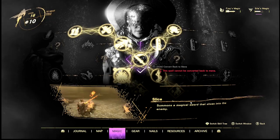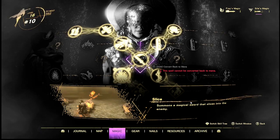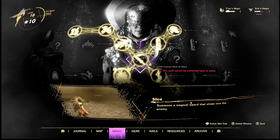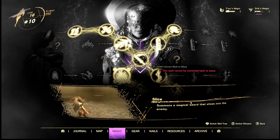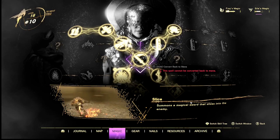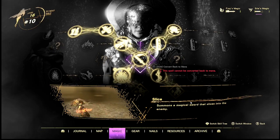First off we have Slice — you summon a magical sword that slices into the enemy. This is a good little close combat tool. That is something that I did criticize about the last skill tree, because enemies move quite fast in this game, and when they get up close to you there's not really much that you could do. So it was definitely a struggle at first. Of course I got used to it, but now this just changes the game. I'm really wondering how you can combo things and use this magic with the other one.